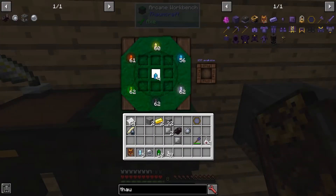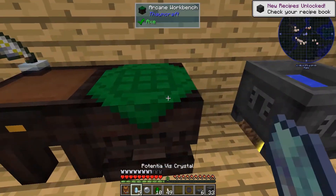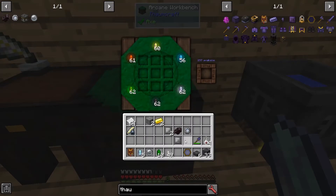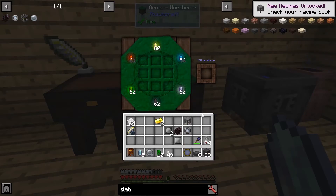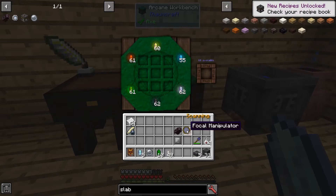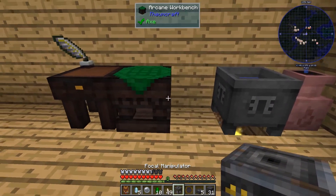I've got some aqua crystals and some stone. There we go — it gives you nine each, so you get plenty. To make slabs, we just put them in a row, just like stone or wood slabs. Now, the stone table is going to be two stone with the slabs on top. Don't forget to scan everything you build. Now we should be able to build the focal manipulator — 95 V again. Scan that, and I'm going to place that on the other side, right here.